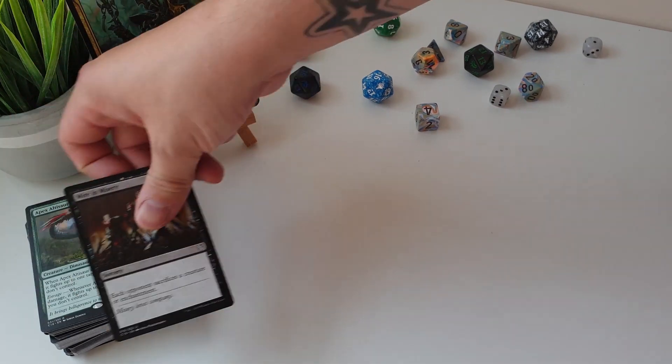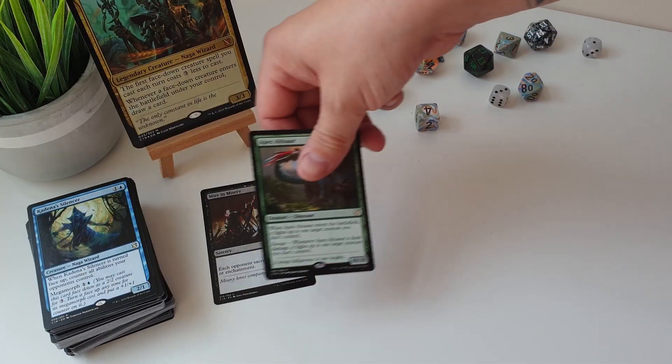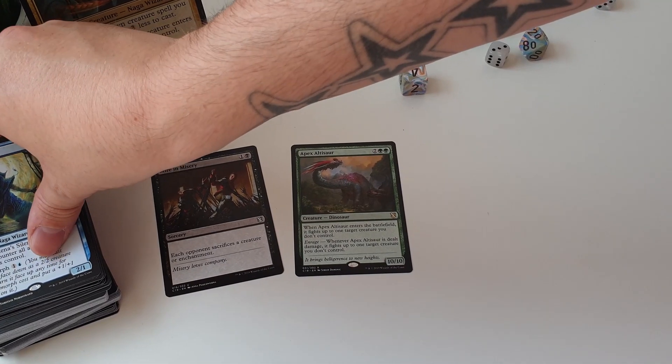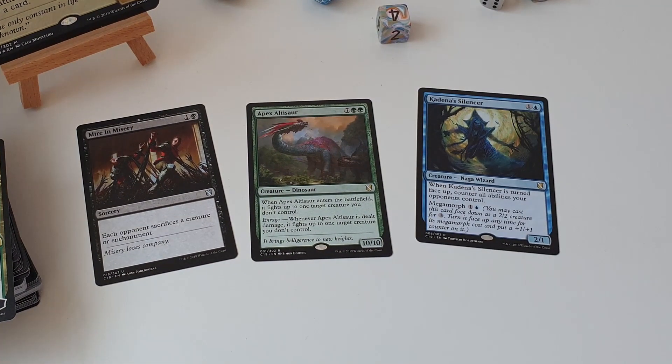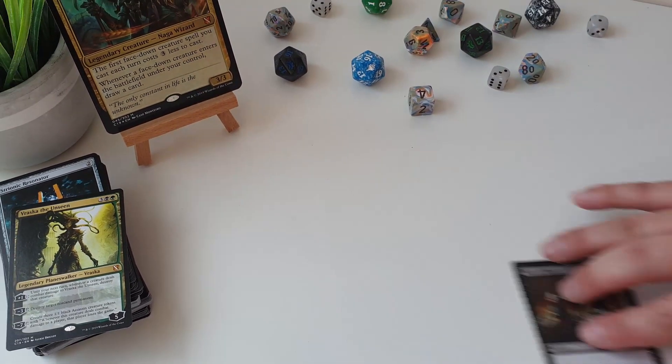We get some really interesting and nice cards in here for Commander. Mana Muse in Misery is one of my standouts from the whole set — one and a black, each opponent sacrifices a creature or enchantment. Enchantment removal is something that is quite often undervalued in EDH, so this card in black is absolutely stunning! Apex Outrider is going to be slotting straight into my Gishath deck — it's just fantastic fun!